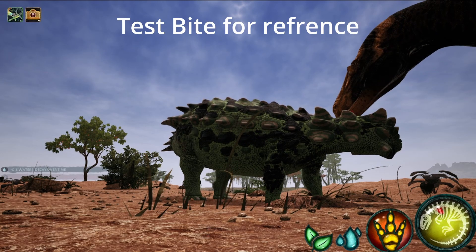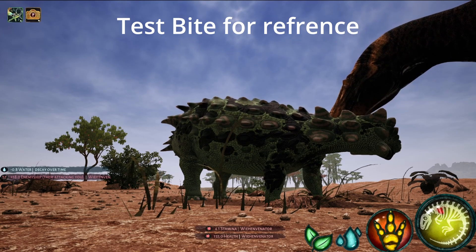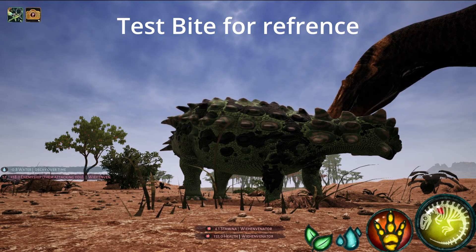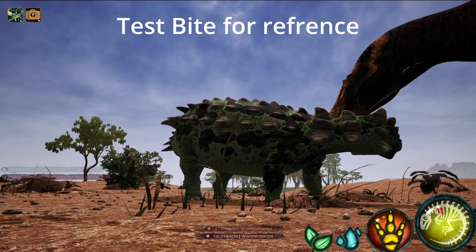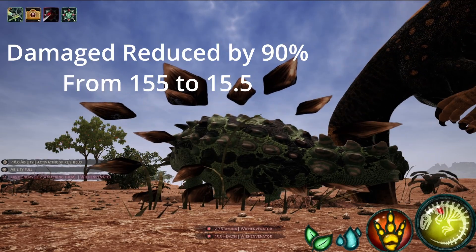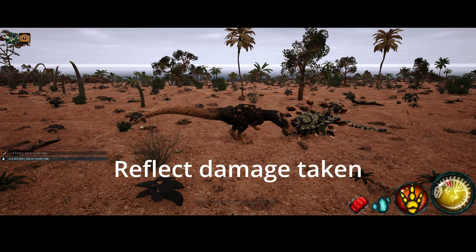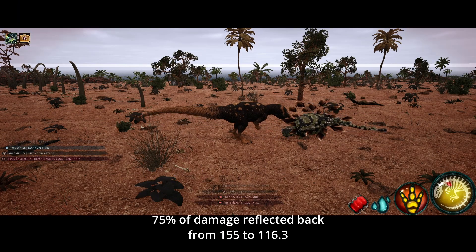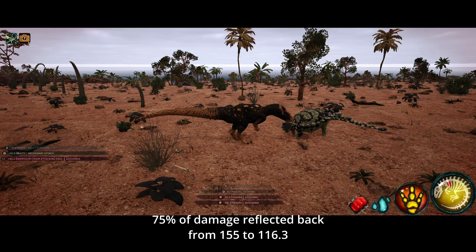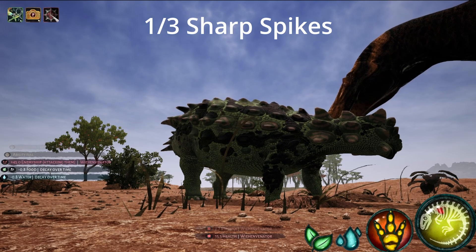Starting with Sychania: something to keep in mind is the reflect damage spiky shield does is the only thing that increases — its damage taken does not get reduced. However, the speed from the reflect can be changed with Steadfast depending on the stacks you get from taking hits. Sychania is one of the more important ones to remember how much damage you're doing because the reflect does so much damage even at the lower levels of this ability, especially when facing dinos that do a lot of damage like Rex or Acro.